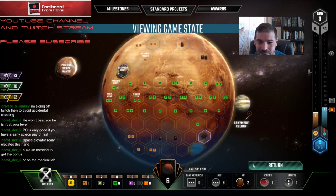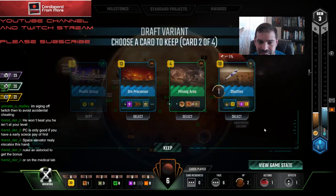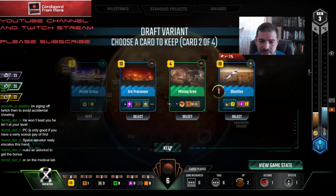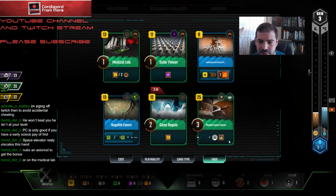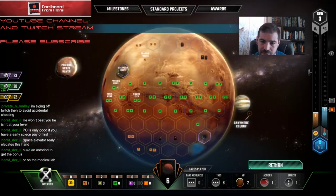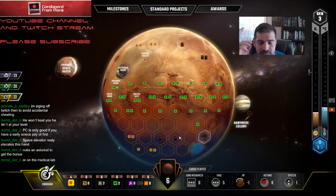I don't have anything on the board right now, so Mining Area is not amazing for me. It is a cheap builder tag though. Another option would be Ore Processor because I do have four power — actually no, I didn't take the other card. I think I'm going to take Mining Area here — it's just so much cheaper, but Ore Processor is good. If I had taken the Nuclear Power I would have taken the Ore Processor.